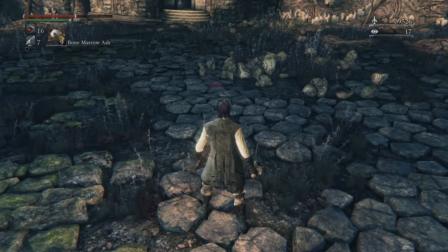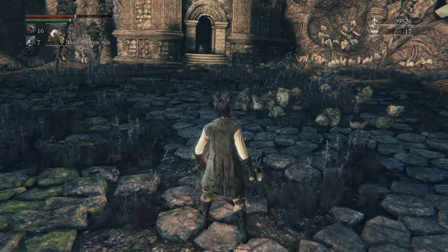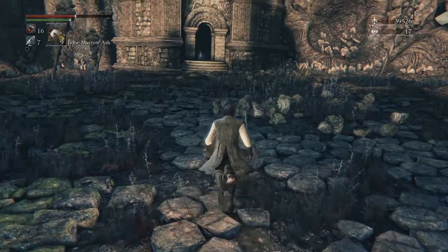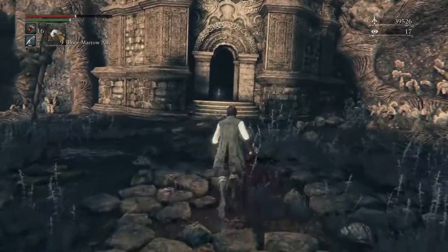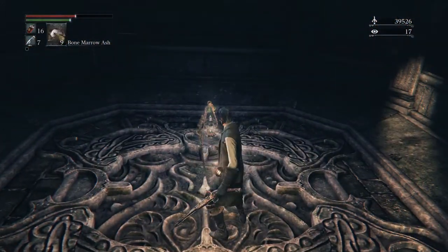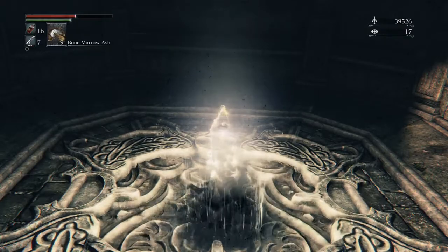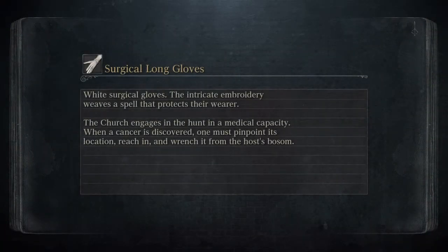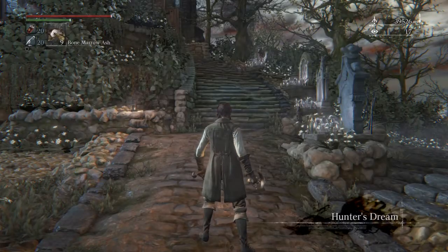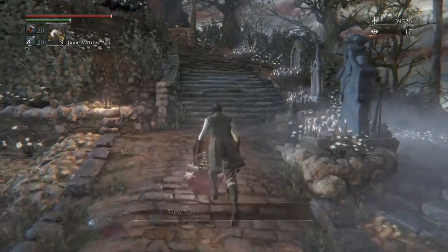If you can't hit the head, hitting the arms is your next best bet. The legs, you do like 50s, but the arms you do pretty average damage — it's just that you don't get visceral attacks. I think it's four headshots where the gun will send him into a visceral, if you can get four consecutive headshots. Or it's one bone marrow ash headshot and I think two or three extra headshots after. It's somewhere along those grounds, but basically you can do a lot of damage to him that way. And after you do a visceral attack to his head, you can deal like three times the damage you normally would be able to.